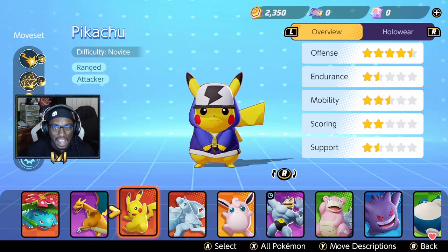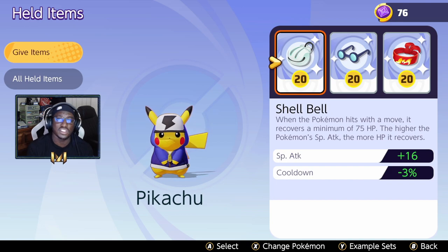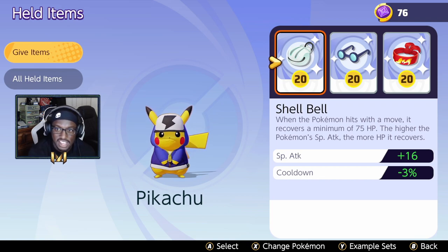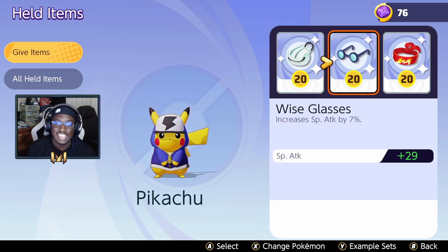As far as items go, these are the three items I personally use with Pikachu and I've found great success with them. I start off with the Shell Bell — this one is really good because whenever you hit a move you get HP in return, and the higher your special attack, the more HP it recovers. These items all synergize well with each other because we're increasing our special attack and making sure we have that additional cooldown as well. Secondly, we've got the Wise Glasses — this is just a super boost to Pikachu, increasing your special attack by percentage and flat overall.